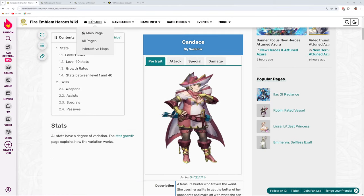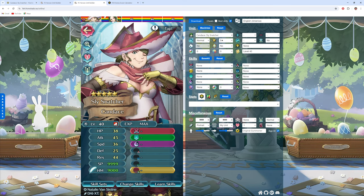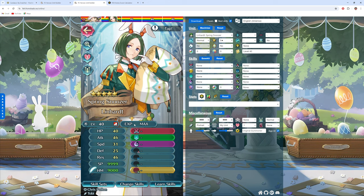The immediate comparison to Candice is going to be Spring Linhardt that we got earlier. This guy is essentially the exact same unit as Candice, except they have some different stat placements. He's got two more points of HP and one more point of attack, but they tie on attack because Candice has a Super Boon on attack and he doesn't. She's got five more points of speed, which is actually kind of needless — him having less speed is better because even 36 isn't enough to really make use of it. So he's putting his stats into better places like HP, which gives him a better chance with Infantry Pulse 4 to give allies cooldown reduction.